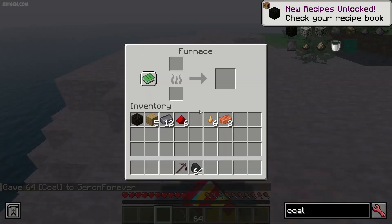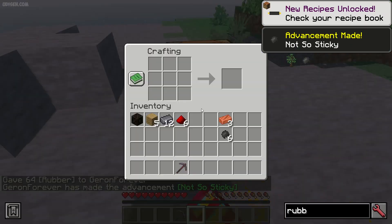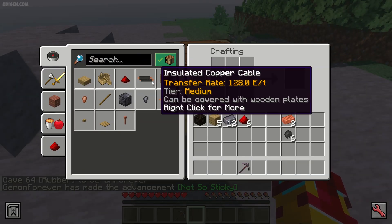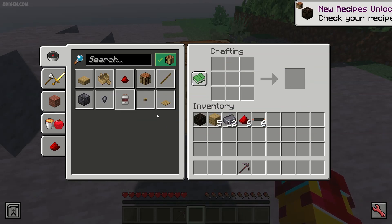Place the furnace, then in the furnace place sap — sap becomes rubber. After that, the first recipe you need is isolated copper cable, 6 pieces in this recipe.